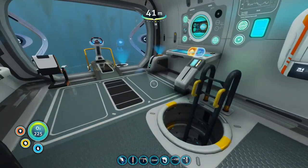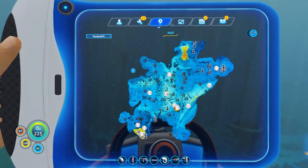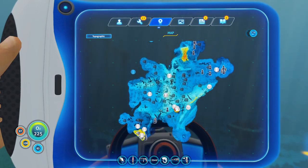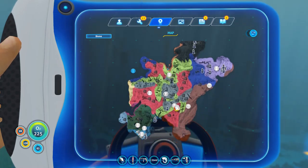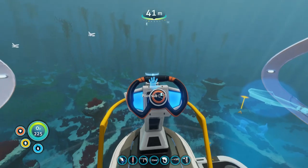Okay, so I think without further ado it's time to get on to the main topic of the day. Where are we exploring? We haven't done Lifepod 2 or Lifepod 13 — we've done everything else. In terms of interesting biomes, we have Blood Kelp, Grand Reef, and Floating Islands. Because we're so close to Grand Reef and so much of the game is behind Grand Reef, I'm going to go do that today.